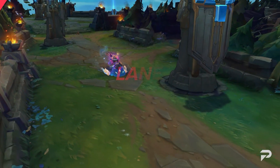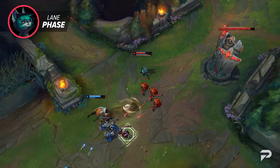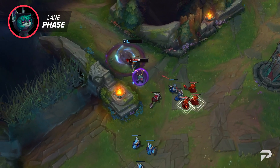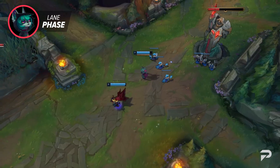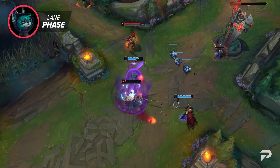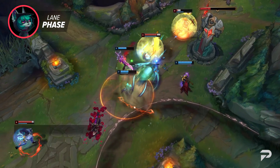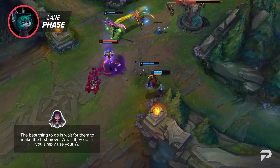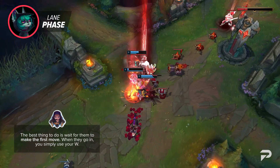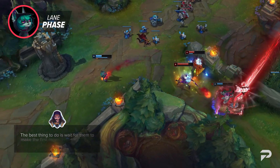Many mages have struggled this entire season due to mobile bruisers and assassins that dominate mid lane, but Vex is pretty much perfectly built to deal with those threats. The key is the Doom portion of her passive — the ability to fear an aggressive opponent not only lets you create distance, but sets you up to land her hard-hitting combos. When dealing with a dangerous mobile opponent that can dash or blink to dodge a skill shot, the best thing to do is wait for them to make the first move. When they go in, simply use your W — it's the most foolproof way to fear an opponent since it's a near-instant cast in a large circle around Vex. Then combo E and Q and back off until your W is back up.